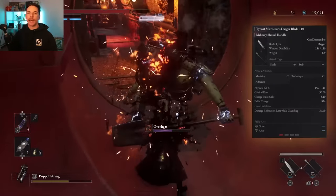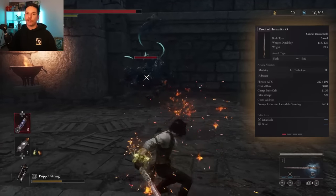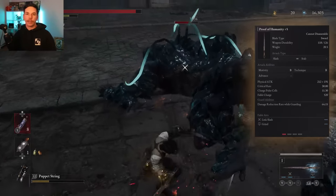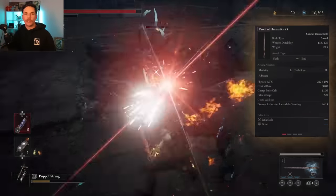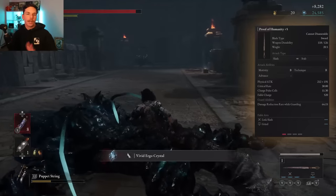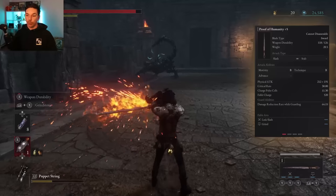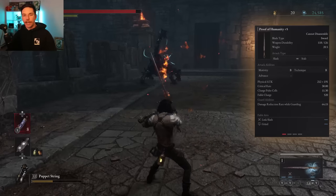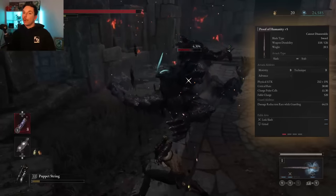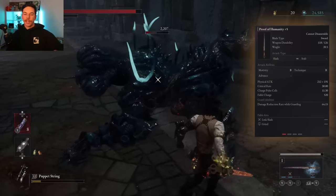Last but not least, if you kill the Nameless Puppet at the very end of the game, you can claim his boss ergo for the Proof of Humanity. This is a really fun weapon — it falls behind the Trident in damage, but it has more utility. It has B scaling in both motivity and technique, pretty good guard damage reduction, and its fable art Link Slash lets you chain a whole bunch of slashes together that can absolutely carve through big packs of enemies like butter.